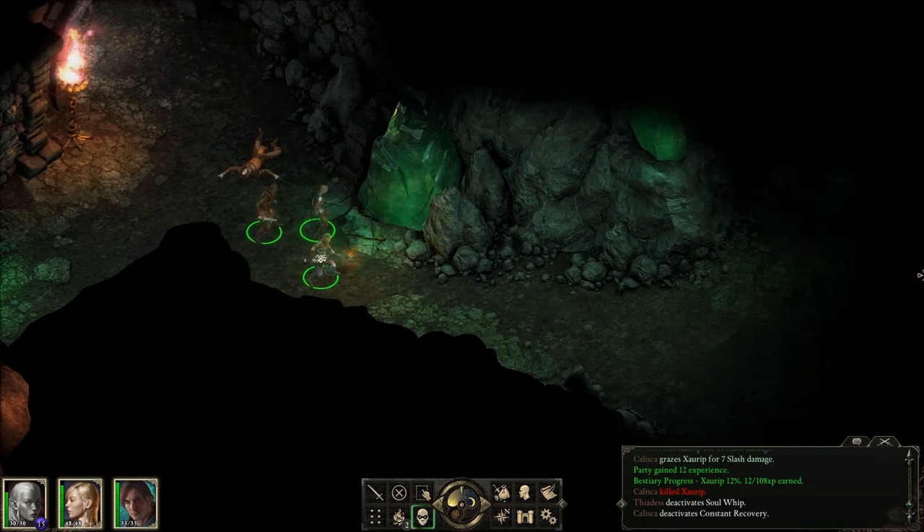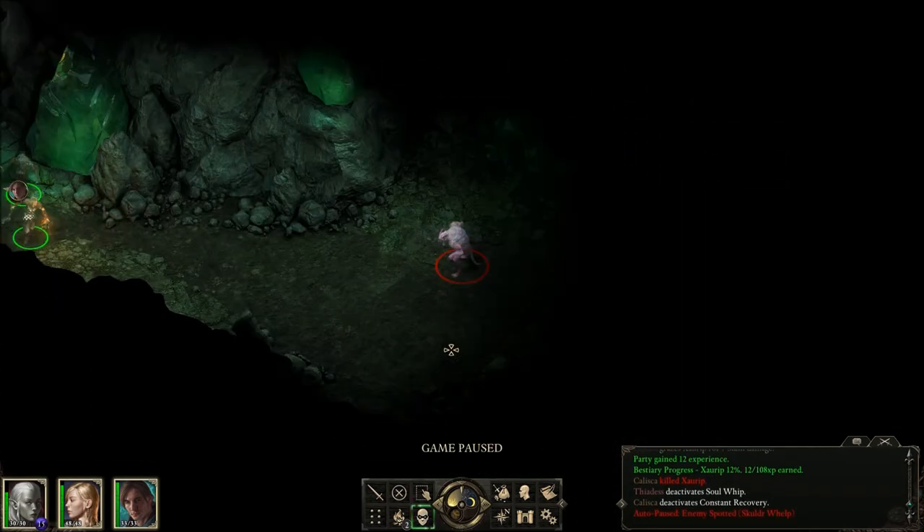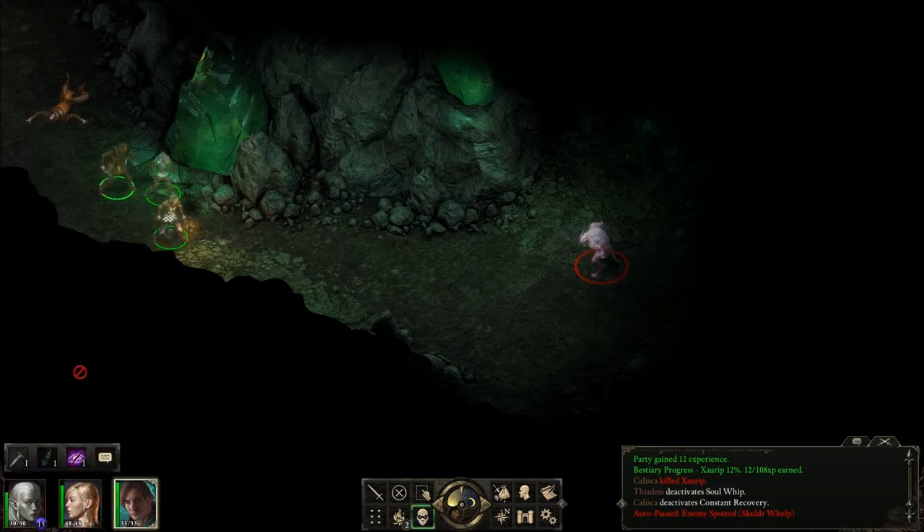They'll never know I'm here. What do we hear? What do you hear, Kalisha? A Scouldher Whelp? So what do we do now though? We're sneaking. It hasn't spotted us, right? Can we do anything? How can I help? Oh shut up, man, they're gonna hear you.